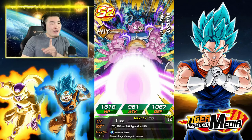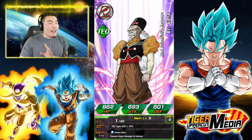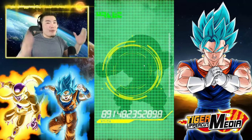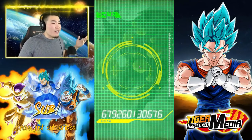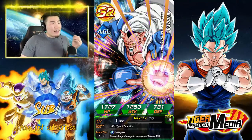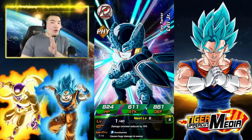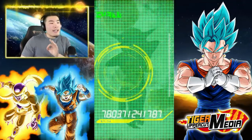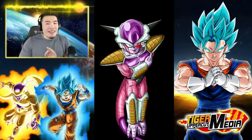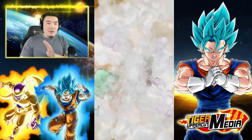Yesterday, when Teya was doing the summons, she was just doing them in my car. She was like, I really want to summon, and I said go for it — you don't have the Frieza, might as well. And it was wild because she just kept getting animations. Out of the four multis she did, three multis had a Super Vegito transformation. Three out of the four multis had Super Vegito.